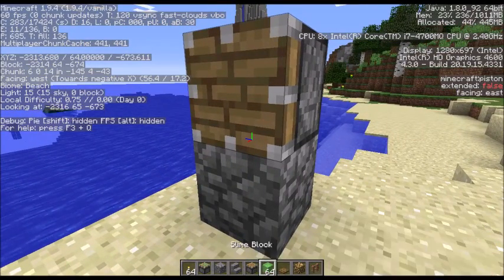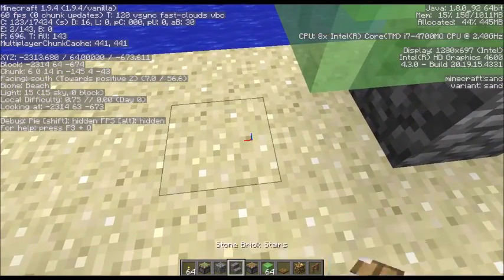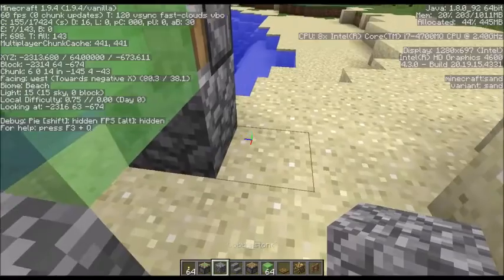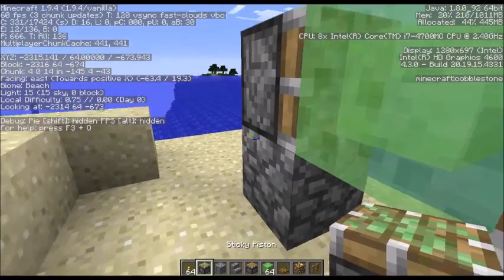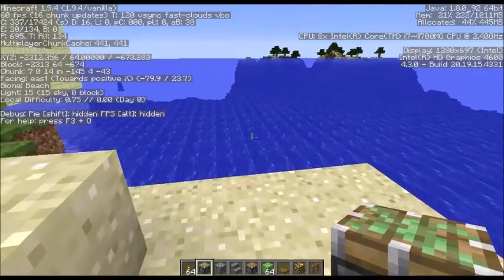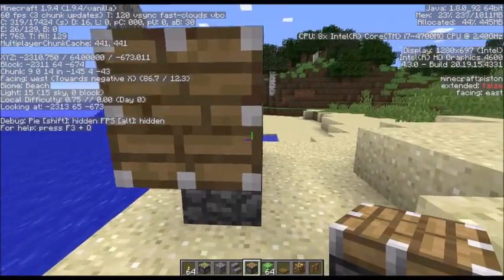I'm gonna put down a slime block. Put down a support block that I'm gonna later delete. I'm gonna put down a slimy piston. I'm going to go behind that slimy piston, put a regular piston, and put a slime block.